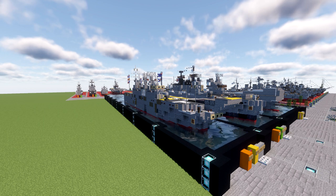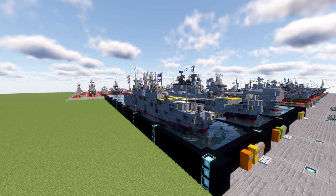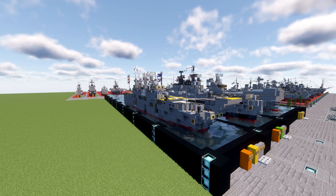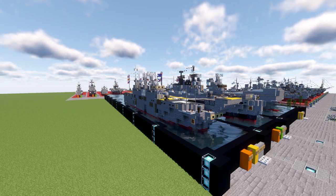HMAS Canberra is a pretty interesting ship — basically an amphibious assault ship, very comparable to the Wasp class of American amphibious assault ships. It serves that same role, with a flight deck for VTOL or short takeoff and landing aircraft, as well as room for helicopters. It has decks below for transportation of vehicles, and deploying through a back door. Very similar to the Wasp class, just the Australian version.